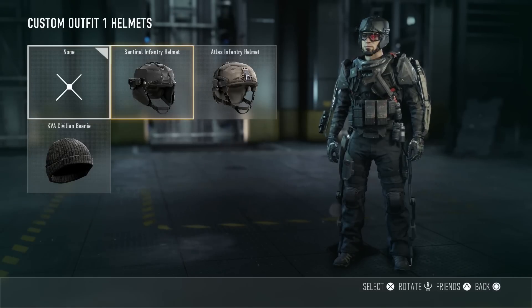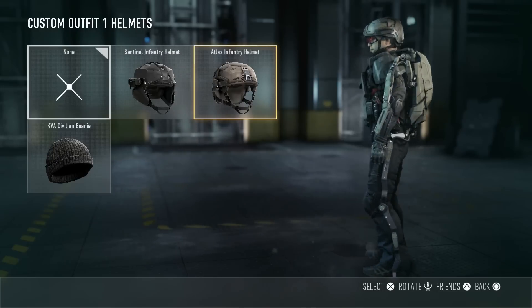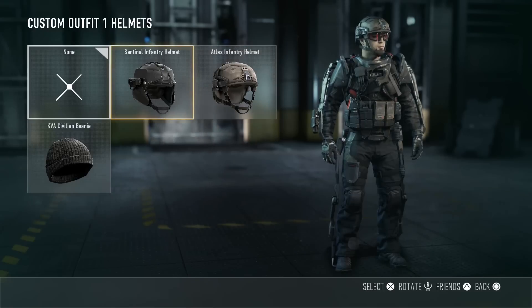With the helmets you have three basic sets — usually for most of the armor it's the same: Sentinel, Atlas, and Civilian. Like that. You like that beanie? Yeah yeah.